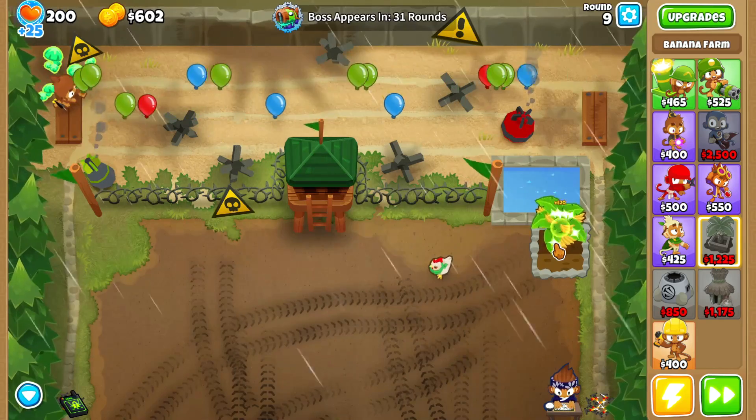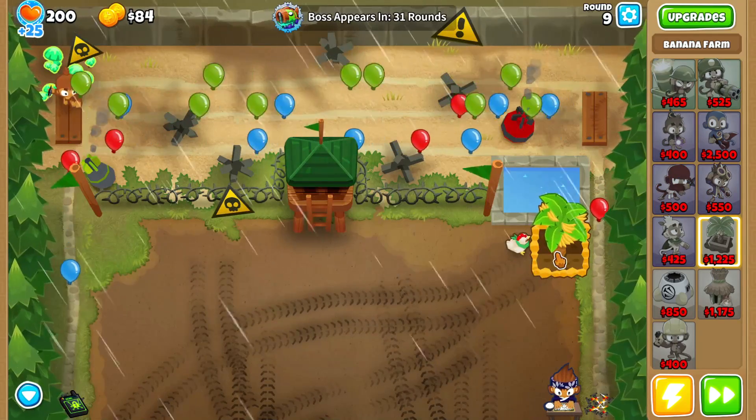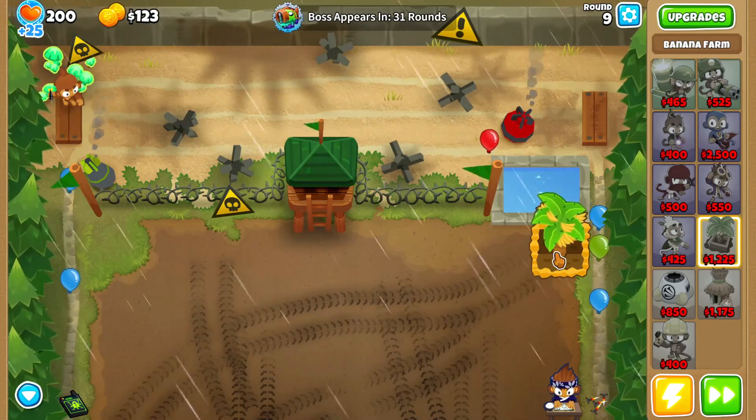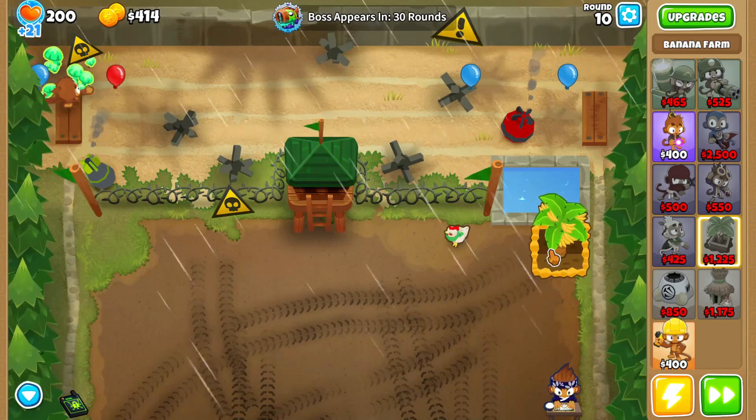Apparently people who speedrun use things like permaspike before round 40, which is the speedrun strat — fairly interesting. I was actually surprised myself since I didn't think permaspike would be used for bosses. I think it was first strike spam before first strike was nerfed in boss bloons, which was also pretty cool.